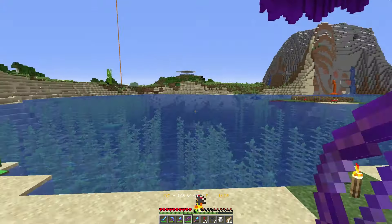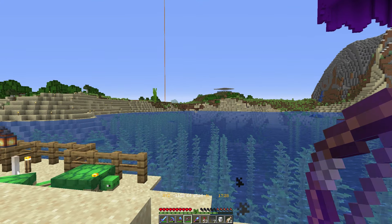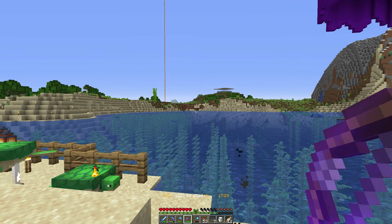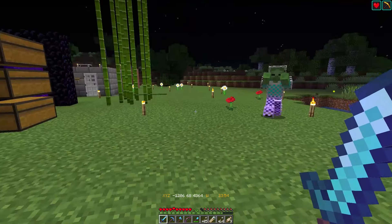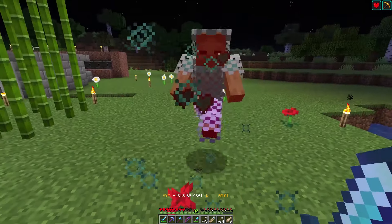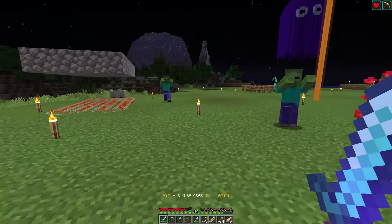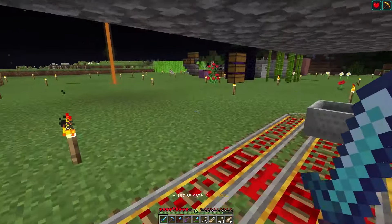I think the first thing we need to do is catch a zombie and put him in a cauldron — if that's not lyrics to a song it should be. I'm going to decide where to put this thing, and I think I'll just run rails around with a minecart and get a zombie to chase me into it. Here is my zombie catching creation. There are plenty of zombies over here so let's see if we can get one.